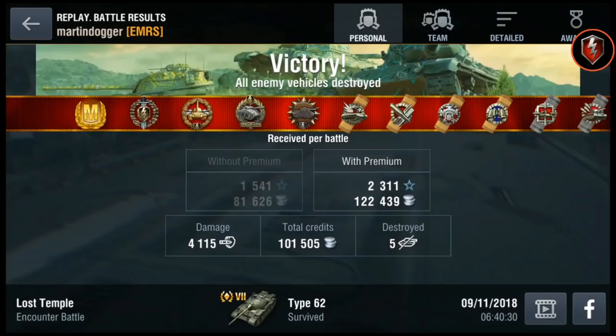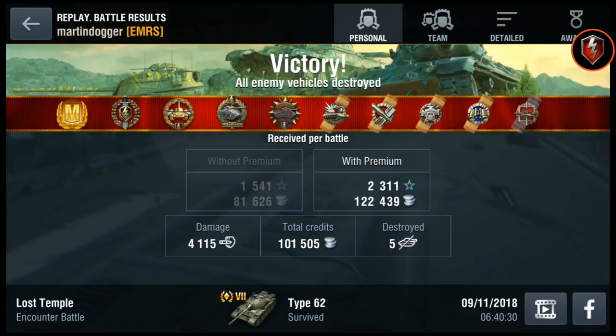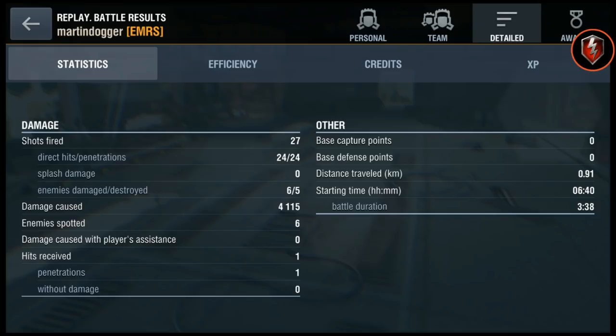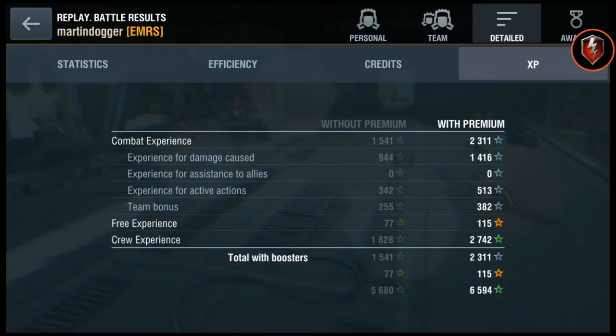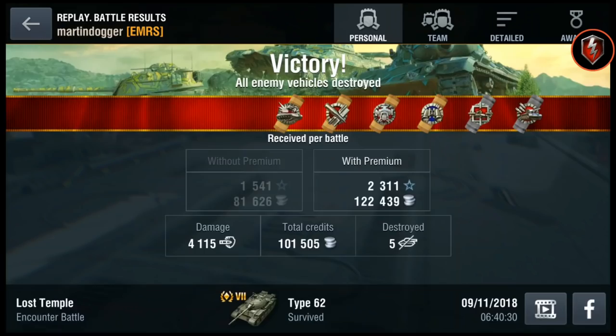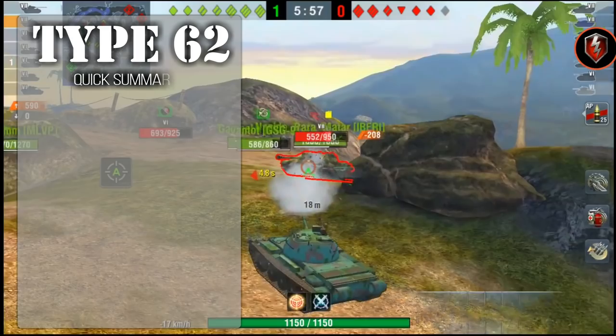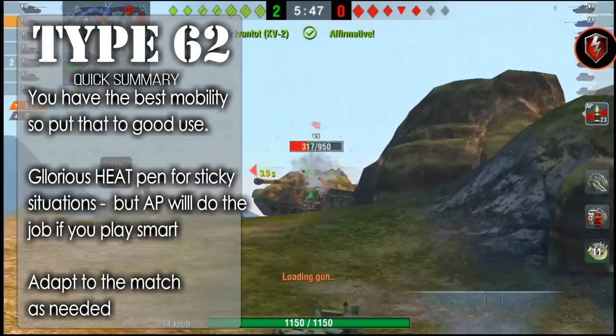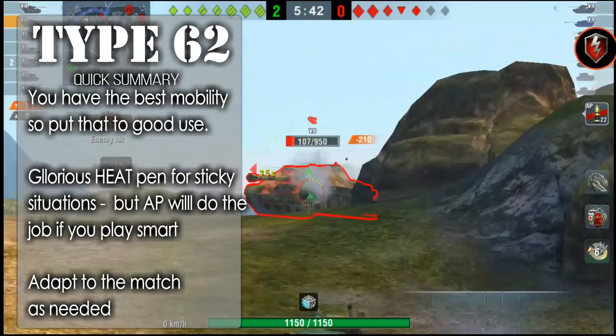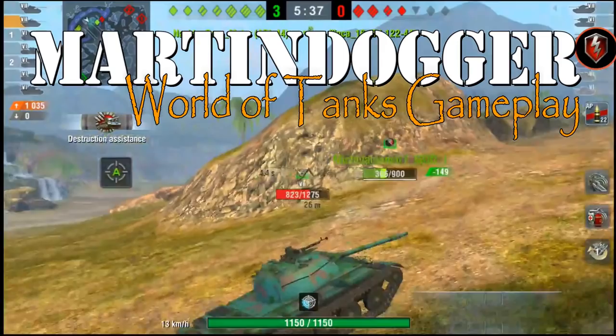And that is what you can do with the Type 62 — it can be a DPM machine. I hope I've shown you in 3 very different types of games how to play it. Quick summary: remember you have the best mobility in class, so put it to good use. Glorious HEAT pen will save you in sticky situations, but AP will do the job just fine if you play smart. Adapt to the match as needed — if you can be aggressive, please do so. You have the DPM to take care of enemy tanks, but don't throw away your hit points. My recommendation: get a Type 62 if you can — it is a glorious tank. My name is Martin Dogger. Thank you all for watching and subscribing, and catch you on the next one. Cheers and happy tanking!